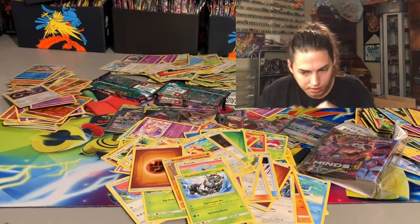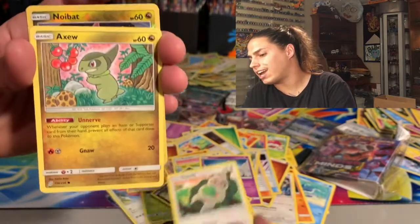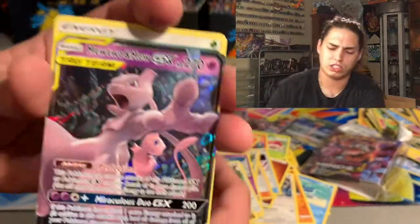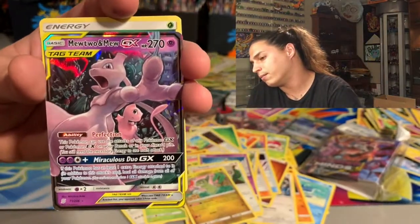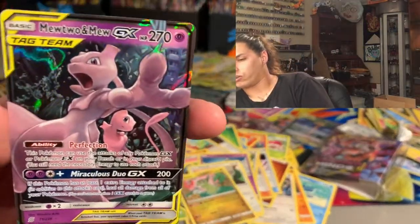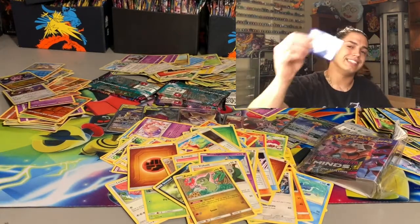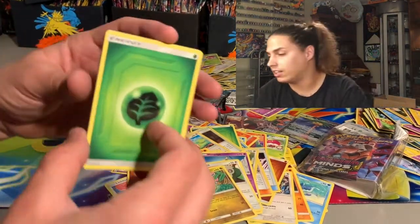And then there were six. Honedge, Sneasel, Magnemite, Snorlax, Axew, Noibat — reverse hollow — and a Mewtwo and Mew GX! That is a beautiful card! This card has recently gone up in value — I've had like six of these recently because we've opened over a thousand packs. I've been selling a ton of them. This goes for like 22-24 dollars nowadays — that is one of the most valuable cards in the set. But unfortunately it is not that rainbow rare. We still gonna pull it though! Let's add that to the hitters. Munchlax, Magneton, Bob Barrel, and your code card.